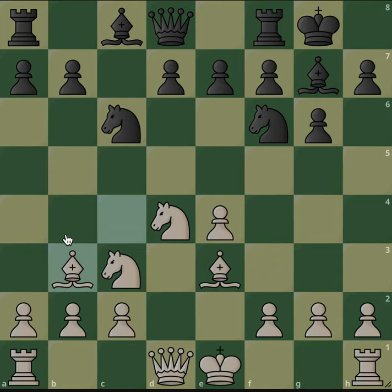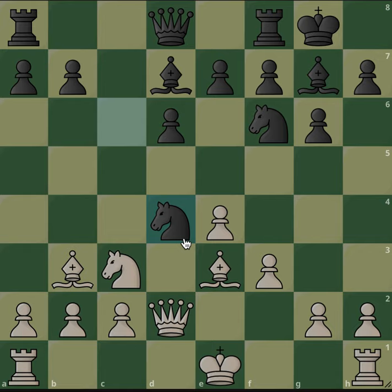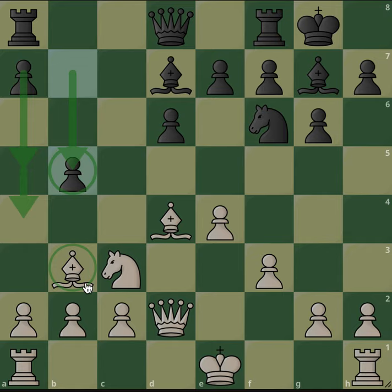Kingside castling and bishop d3 stepping back. We have d6 and f3, which prevents knight g4 — that's the idea behind that move. This is a very well-known position in the Fischer-Sozin. Now knight takes d4 is a very natural move, and b5 — a common idea to expand on the queenside, attack this bishop, and bring the rook to c8. Black has a lot of counterplay on the queenside while white has counterplay on the kingside.